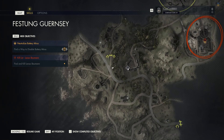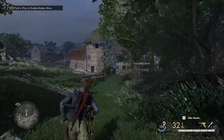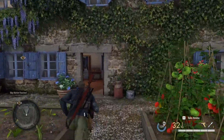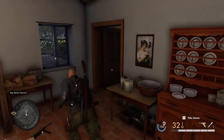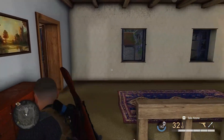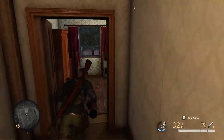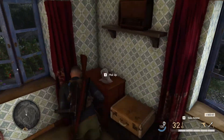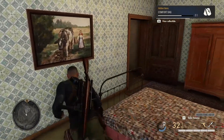Head south of that location to another farmhouse roughly in the middle of the map. Take this door, go in, take an immediate right and go upstairs. Take a right again and go straight into the back. In the back right corner of this room — this bedroom — there is a hidden item for you to pick up.